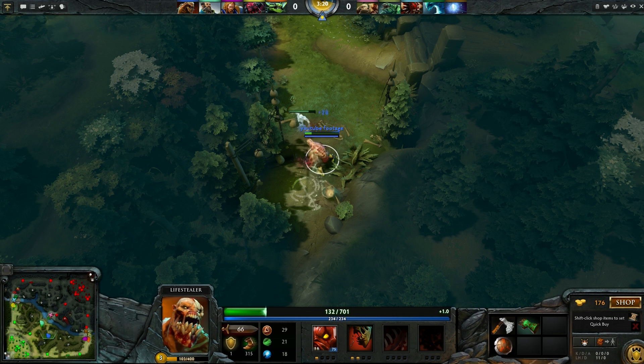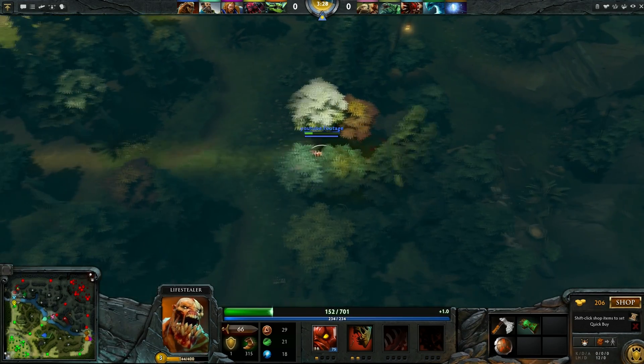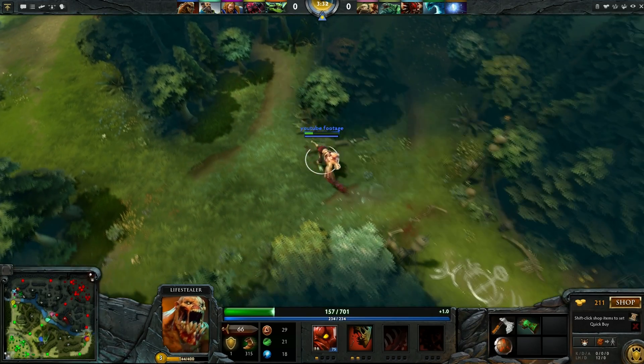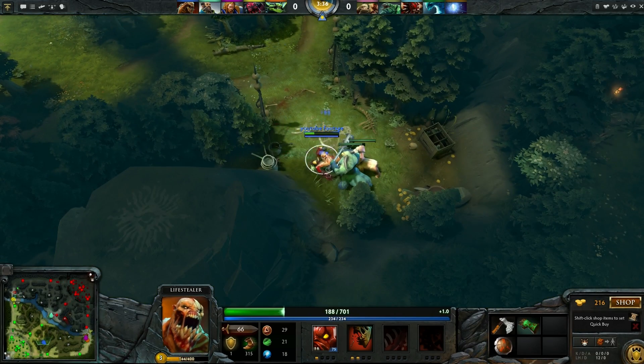Characters like that on the enemy team that are mid — if they have any idea what they are doing, they are going to make your life absolute hell. Very, very important. I am waiting to bring myself those Wards but I need to get those up ASAP. I may go back to base, but now I'm going to decide to take out the Centaur camp. This is a good chance for me to talk about Lifestealer's skills and why he is so good in the jungle.